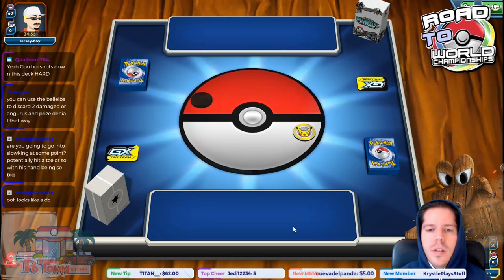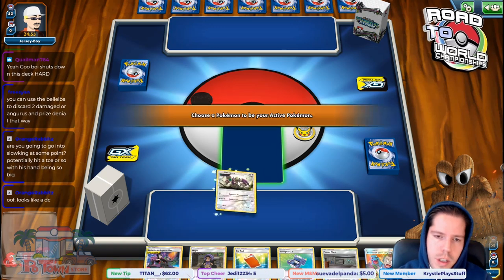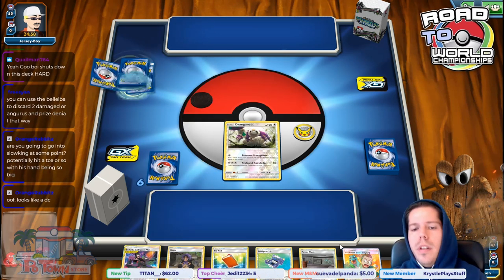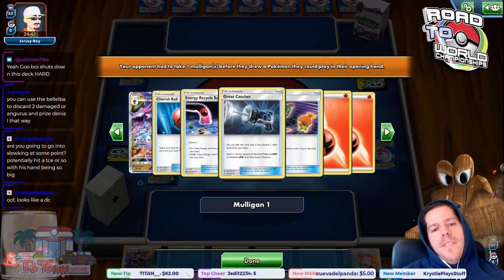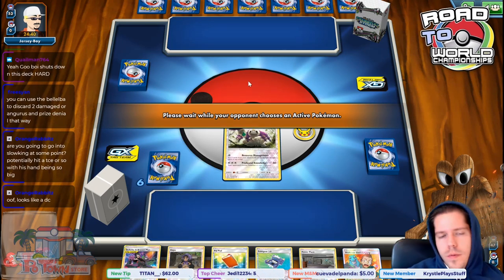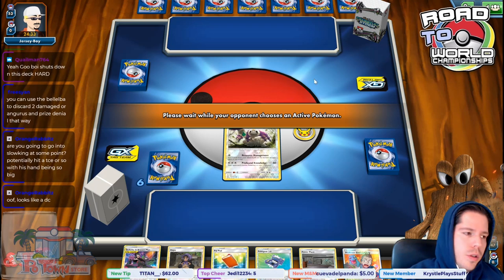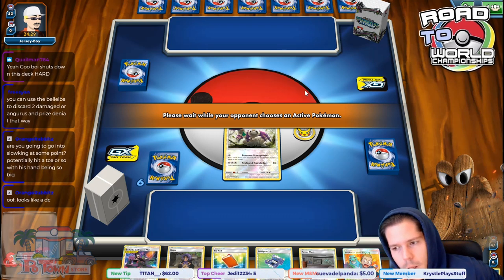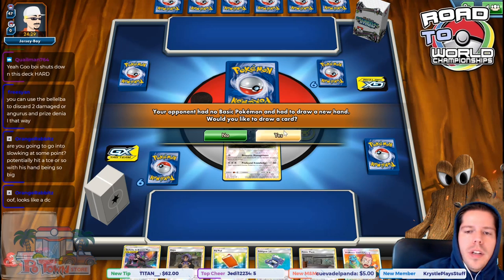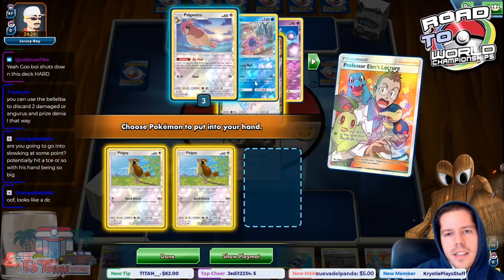We get to go first — that's always great. We have turn one Elms. Can't ask for much more: turn one Elms, plus Pokégear possibly into turn two Elms, plus Hapu, plus Power Plant, plus Belilba not priced. If my opponent starts anything other than Poipole we should be okay — if they start Poipole, do you just lose? This is just broken, absolutely broken.